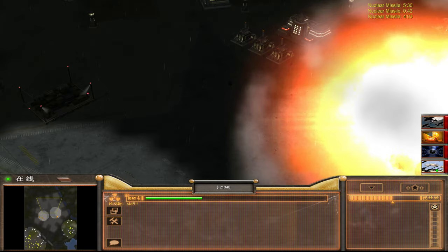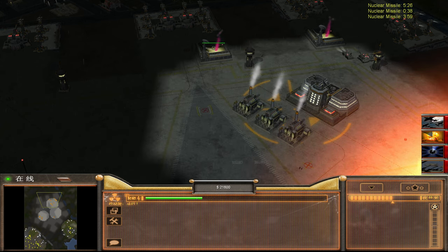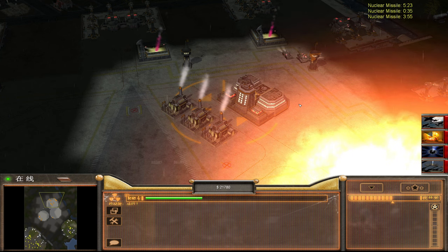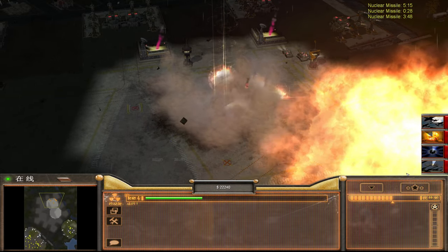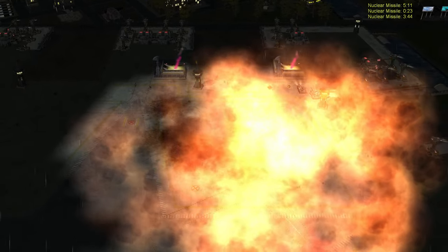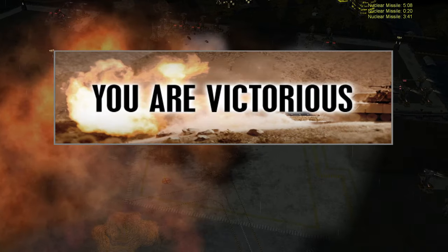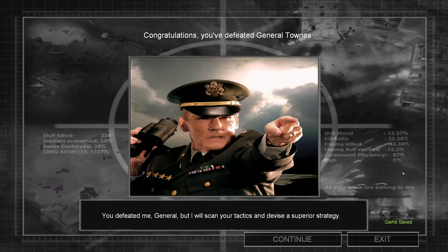There we go. I'm not sure the drop zones are essential — I guess we'll find out. 'You defeated me, General. Then I will scan your tactics and devise a superior strategy.' You do that.